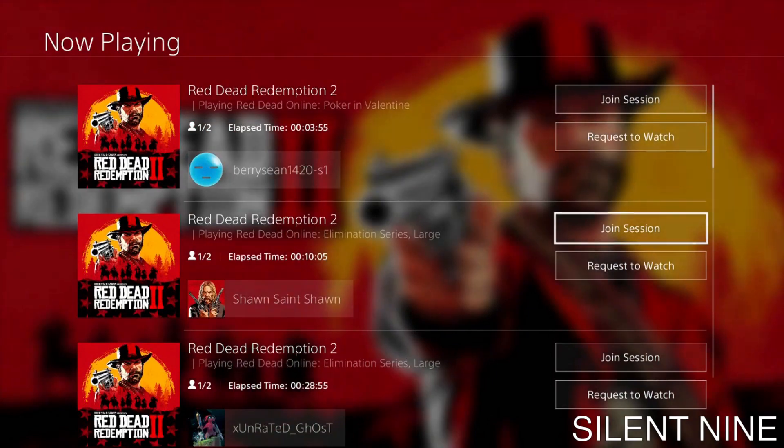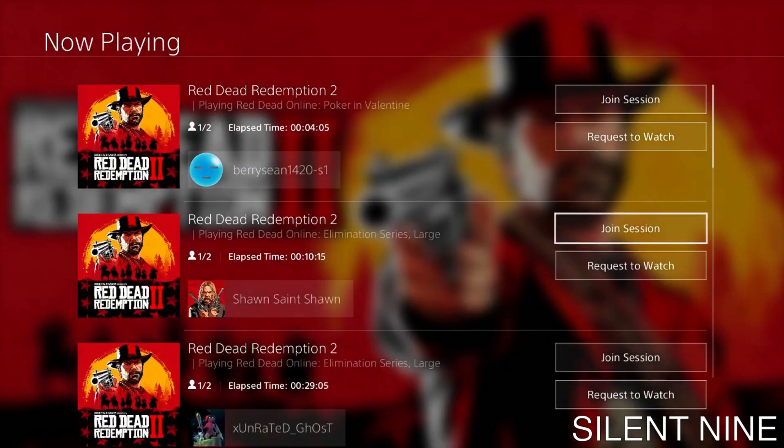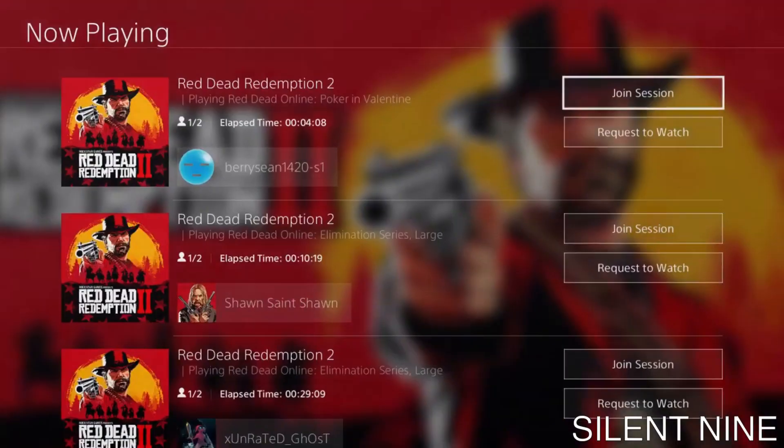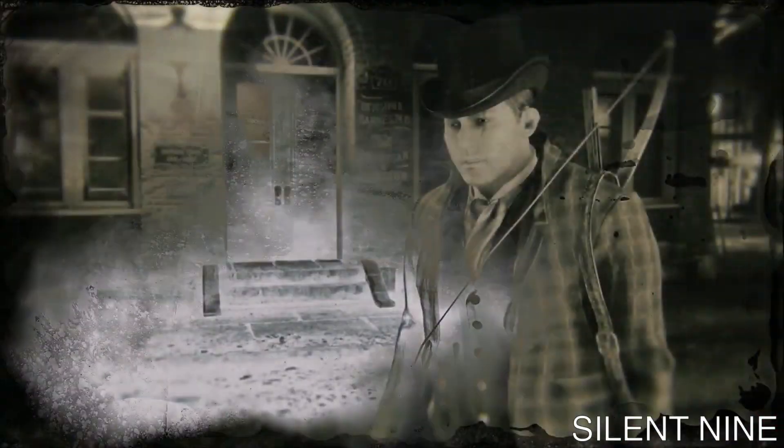Now this is what you want to do: you guys want to join the person in the poker game, then right after you join the person in the poker game, join the person in the lobby that you were just in. That's exactly how you guys do this — kind of just like the elimination series, but this is the poker game. So we're going to do it right now — we're going to join the person that's in the poker game, then after we join it, we're going to double-tap the PlayStation button, then join the person that's in that same lobby.